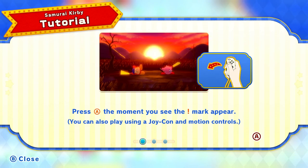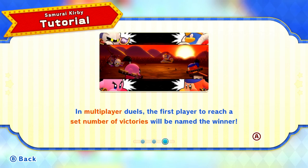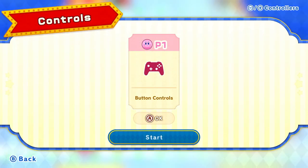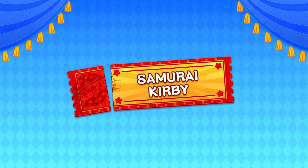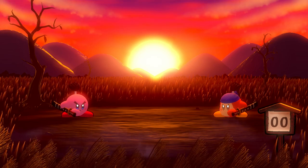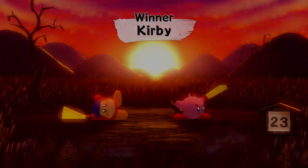Press A at the moment you see an exclamation mark appear. You can also play using a Joy-Con and motion controls. Play solo for intense one-on-one sword duels. This one's all about reaction time. I struggled with this one — it's similar to the Quick Draw from Kirby's Adventure. We wait... and I got him! We're the winner, and it's only little fans, not actually swords.